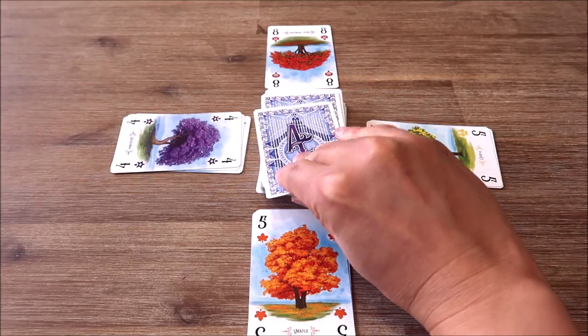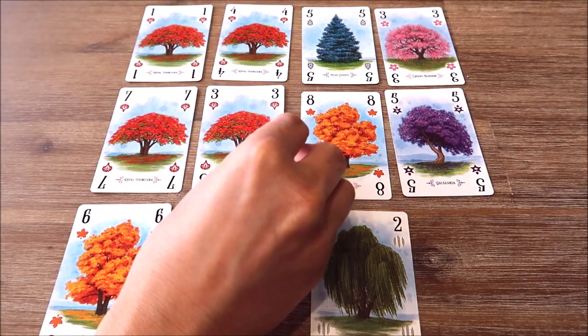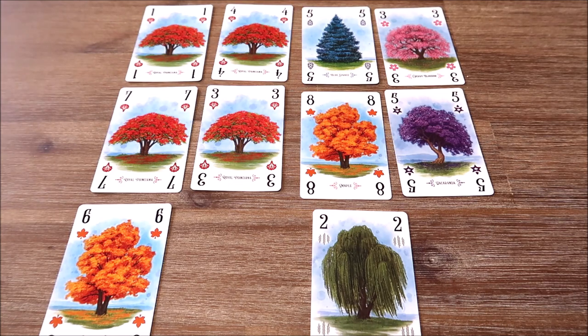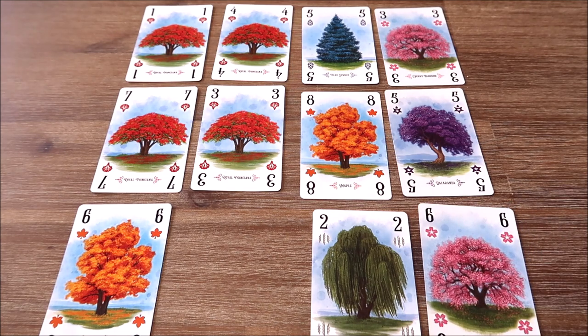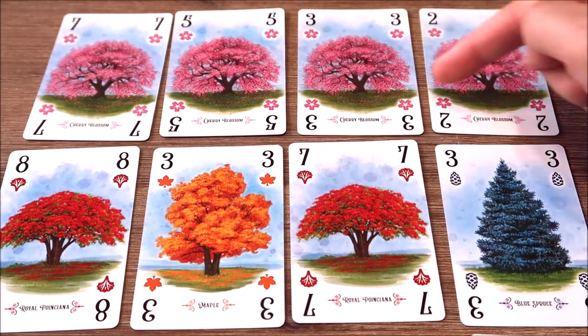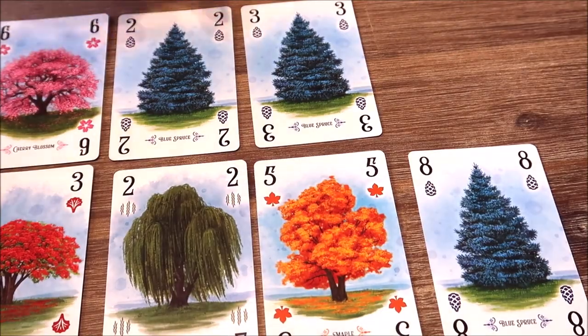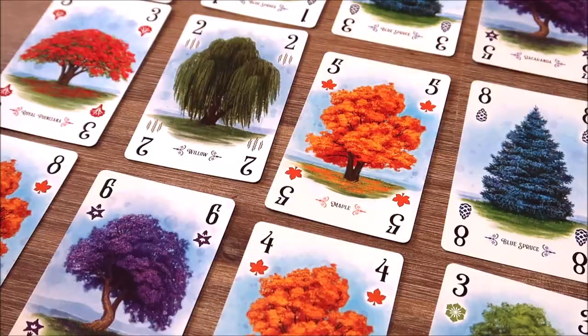In Arboretum, players are searching for that perfect tree to place in their arboretum. Players draw two cards on their turn, either from the top of the deck or from an opponent's discard pile. Players then select one tree card from their hand to place into their arboretum, which is built both vertically and horizontally like an array. Through developing their arboretum, players aim to create paths that link particular species of trees together from the lowest to the highest numbered card of that species. Players score one point for each tree in the path, with a bonus point if it begins with a one and an extra two points if it ends with an eight, plus an extra bonus point per card if they have at least four or more cards of the same species in a linking path.